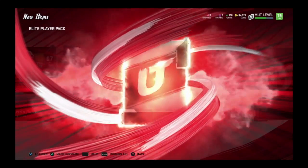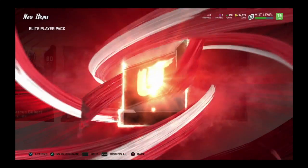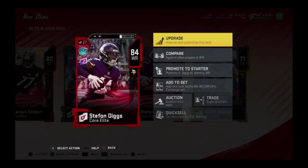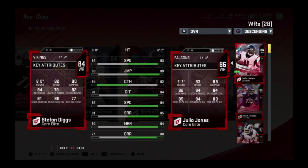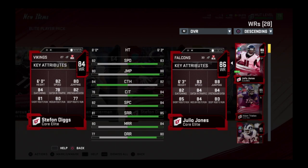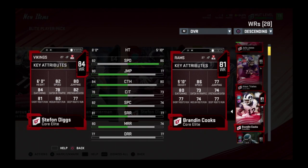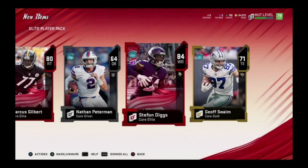Here it is — possibly 80 overall please tell me there's another elite here. Thank you — 84 Stefan Diggs! Okay, we might have a problem at receiver now. We got Julio Jones, Stefan Diggs with 82 speed, 80 jumping, and 84 catching. We got Adam Thielen — 81 speed, 84 catching. And Brandon Cooks, Deshaun Jackson — yo, we got ourselves a problem at receiver and I love it.